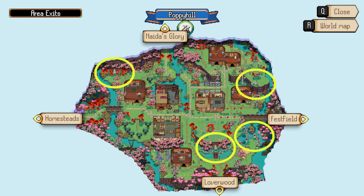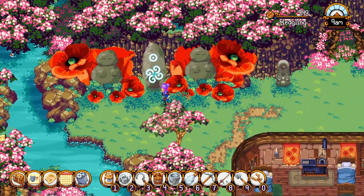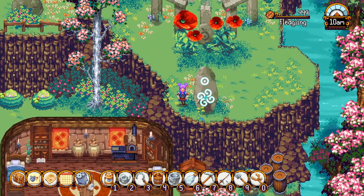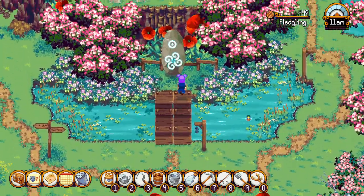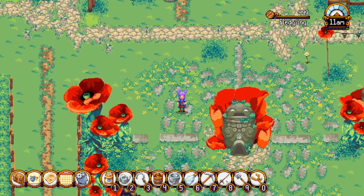Poppy Hill has four mapstones: one at the upper left corner of the area next to some giant stone statues, one at the upper right corner of the area below the stone hinges, one at the right side of the area below the bridge to Festfield, and one at the bottom part of the area in front of the entrance to Loverwood. The goddess statue is located in front of the Apothecary in the middle of the area.